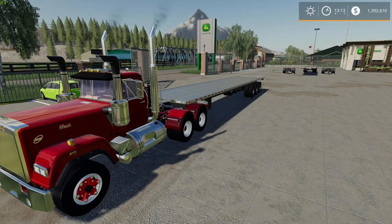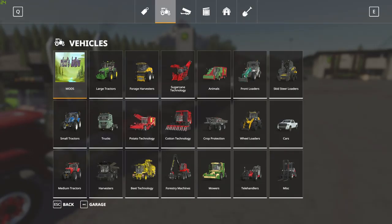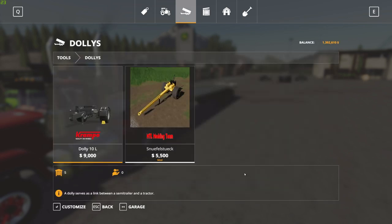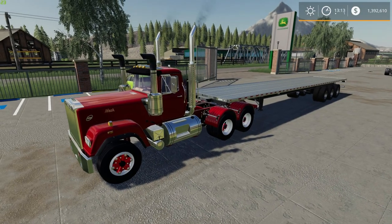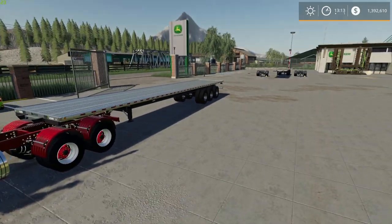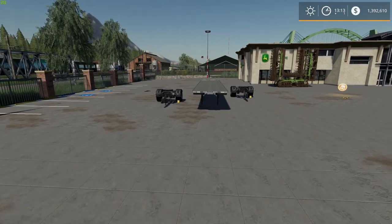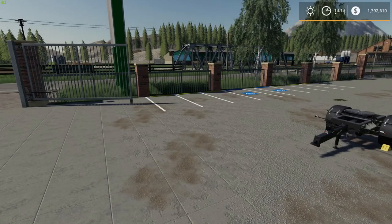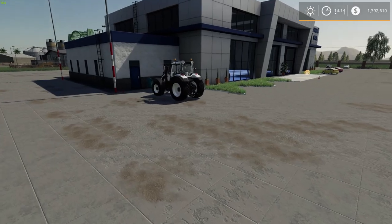I'm going to show you an easier way to hook these up, because the normal way is very difficult. When you go to connect the dolly, they're located under Tools — come all the way over to the right and you'll find the dollies and the cramped dolly. Normally you'd grab your flatbed, back it up to the dolly, attach, then try to back the whole thing into your next flatbed trailer — that's very difficult. Instead, leave a tractor at the shop with a ball hitch so you can attach to the dolly.